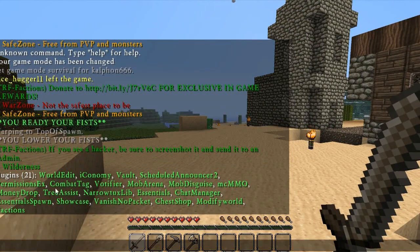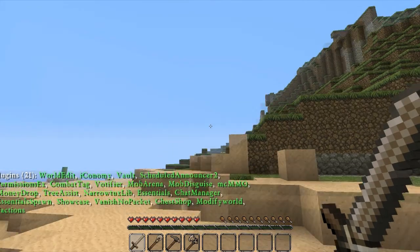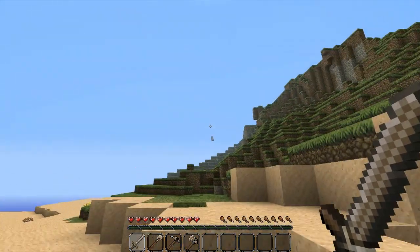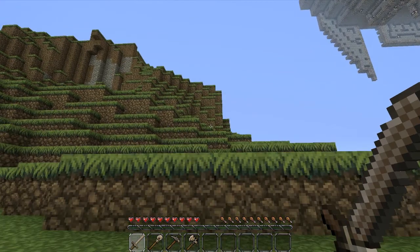They have WorldEdit, they have Economy, they have Vault, they have Schedule Analysis, they have Permissions, Combat Tag, Modifier, Mob Arena. I didn't see any NoCheat there, but pause that just in case you want to look at them all.